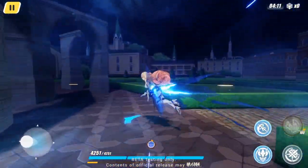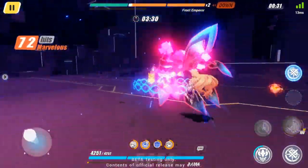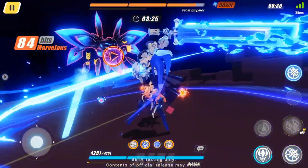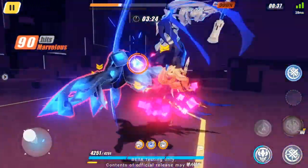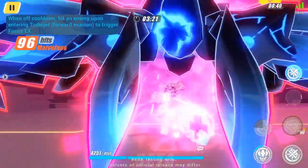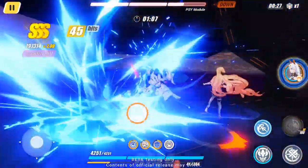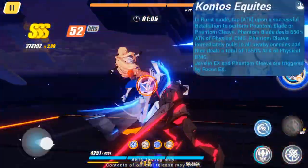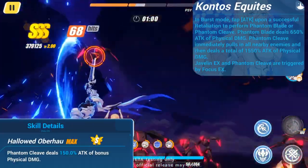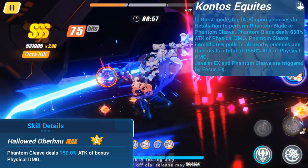If an enemy is in her path, she uses Turbojet Assault, dealing physical damage to it. Her third basic attack sequence can be used immediately after Turbojet Assault. By using her Evasion skill, colliding with an enemy with Turbojet triggers Focus EX, allowing her to use Phantom Cleave. Phantom Cleave is an extremely powerful attack that pulls nearby enemies in and has an innate passive which further increases its physical damage. Its less powerful version, Phantom Blade, can be used after parrying an attack with Retaliation while in burst mode.